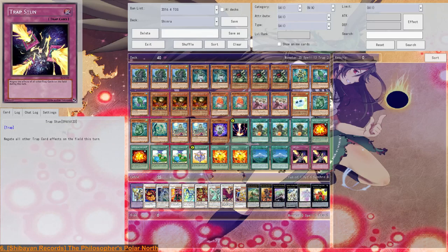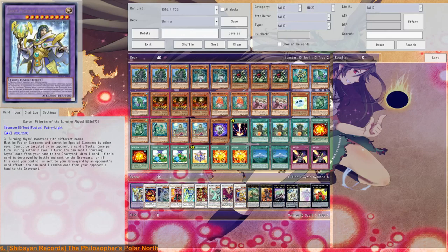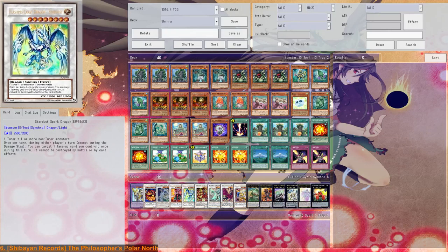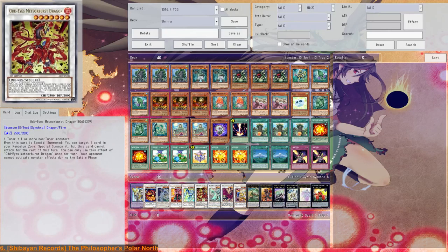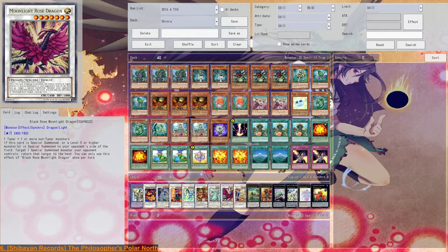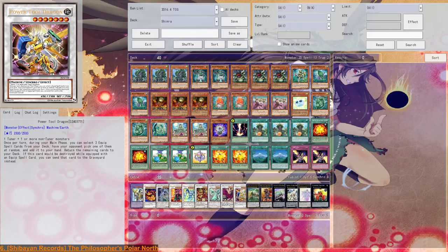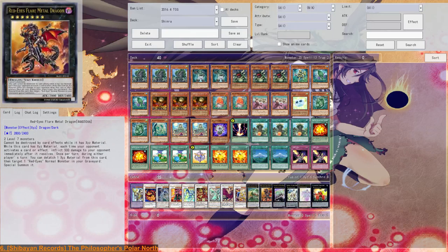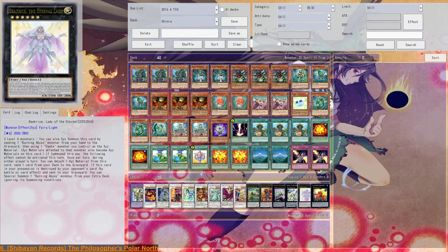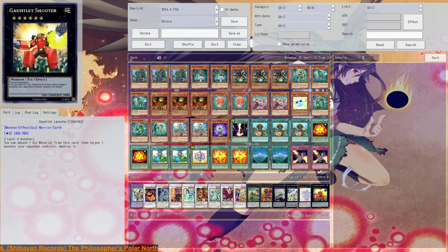In the extra deck we've got Dante, Fusion Dante of course, Star Eater, Crystal Wing, Crimson Blader, Stardust Spark Dragon, Odd-Eyes, Mania Burst Dragon, Clearwing Synchro Dragon, Black Rose Moonlight Dragon, and Power Tool Dragon. We've also got Aurea the Sylvan High Arbiter, Red-Eyes Flare Metal Dragon, Dracosek, Patolemae, M7, Beatrice, and Gauntlet Launcher.